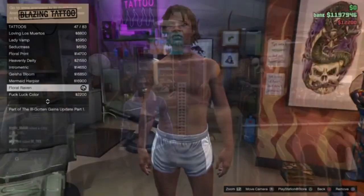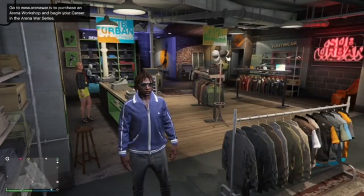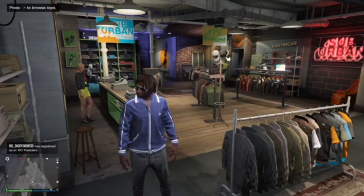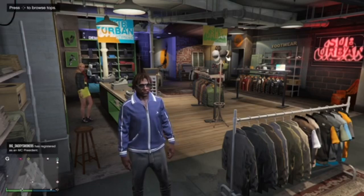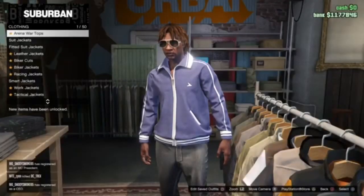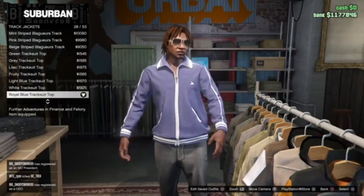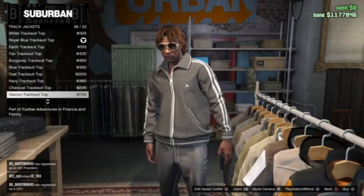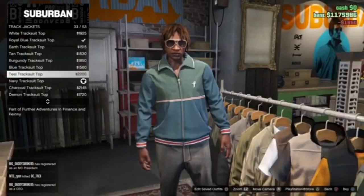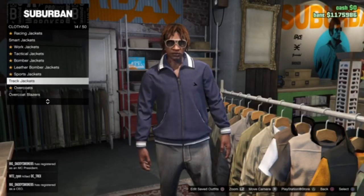We're on to the third and final part now. I'm going to show you, as close as I can really get, the look from his new album 'The GOAT.' He's wearing like a navy zip-up. This is about as close as I can get, so go to track jackets and get the royal blue top one, unless you can find more of a navy one. This darker color is kind of bluish, kind of like a gray.